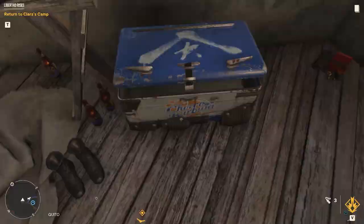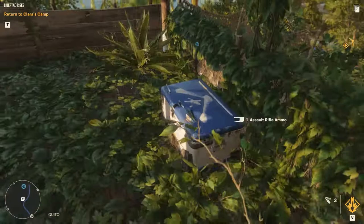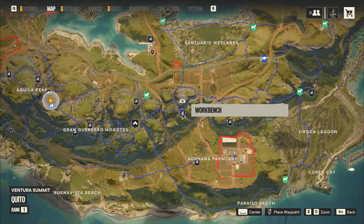Well now there's nowhere north left for us to go, so we head back south to this little outpost to the north of the Cabeza Fuel Depot. Now we head for the central mountain range northwest of Akanana farmland.